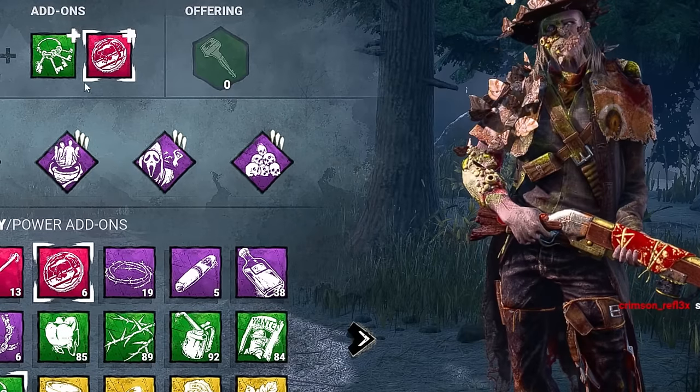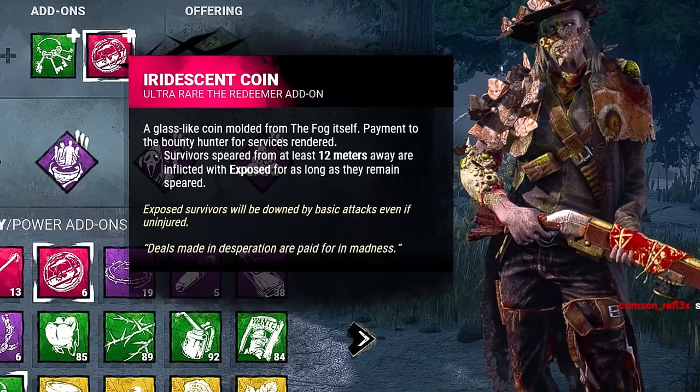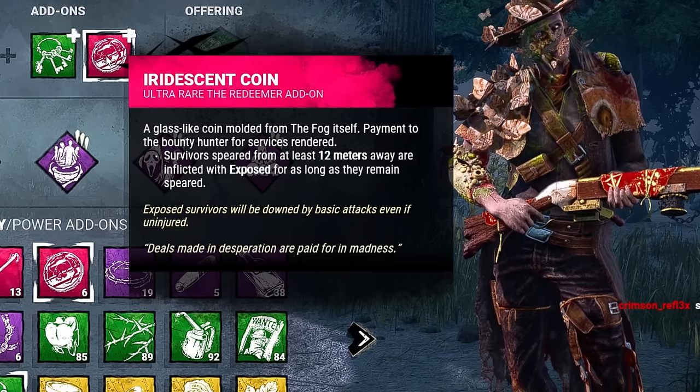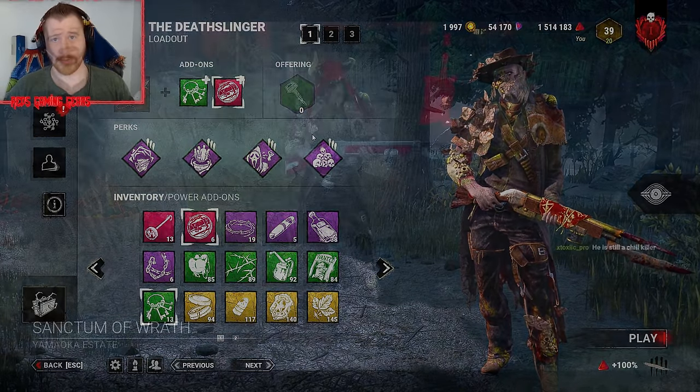As far as add-ons, we went with Warden's Keys to give us faster reload time, and Iridescent Coin — survivors speared from at least 12 meters away are inflicted with the exposed status effect. Should be a really fun build, so let's get to it.